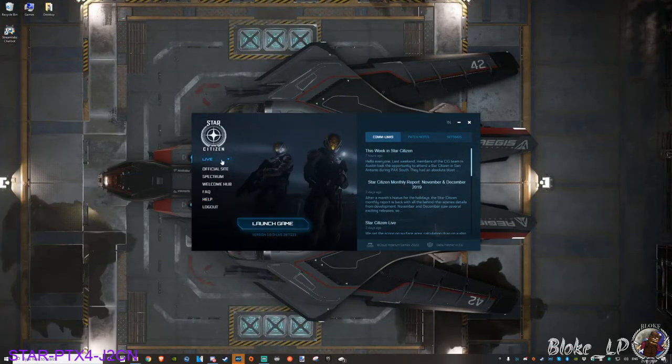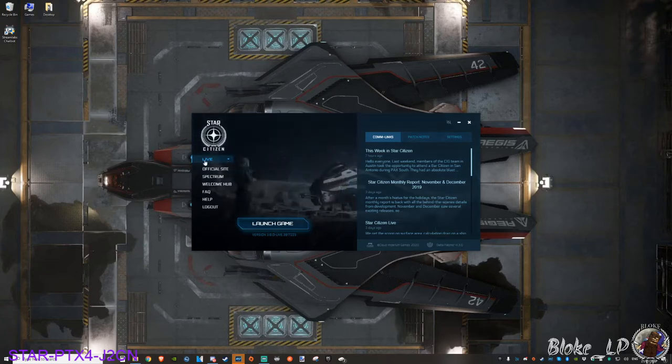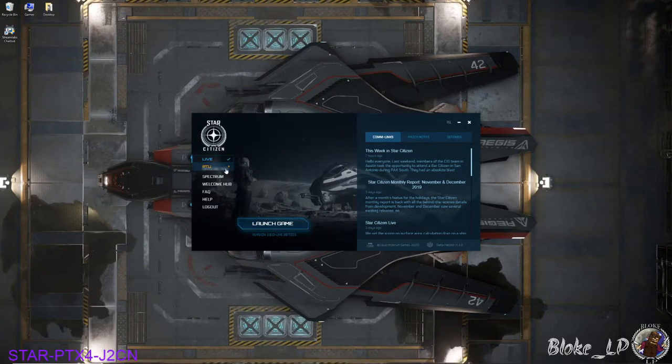Here at your launcher, you're going to have a couple of different options up the top. You're going to have Live or PTU. I'm actually using the PTU at the moment, which is the Persistent Test Universe. Live is the live builds that are out to most people today, but I'm using PTU for the sake of this video. You'll want to make sure that's on Live and then click Launch Game.